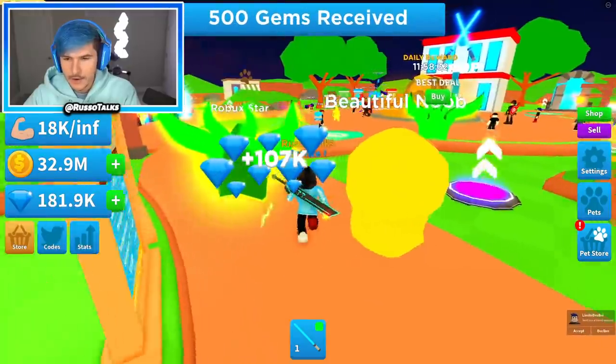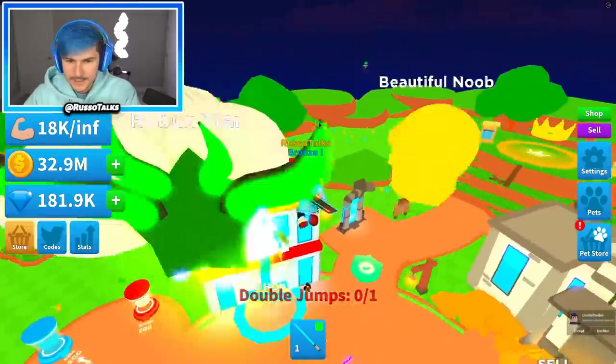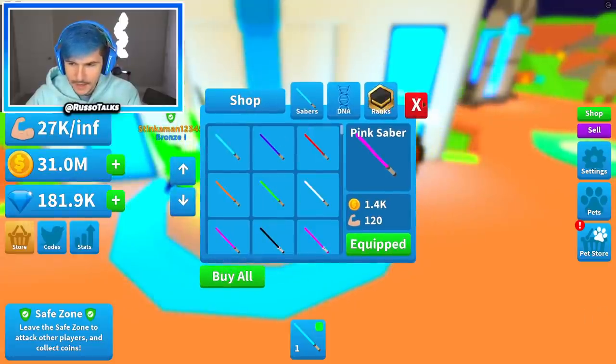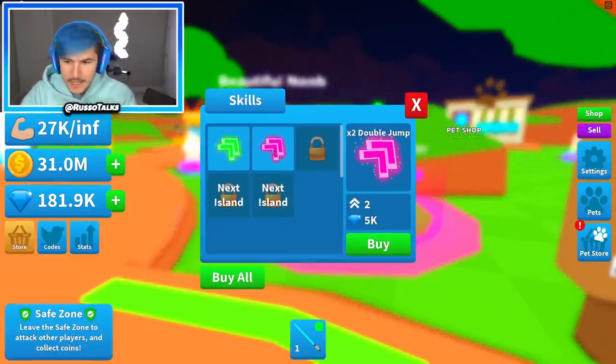Let's claim our hourly and claim our group award. Oh, there's also leaderboards — we'll come back to that. Let's go ahead and see what we can buy now. I think we can buy all the Sabers — buy all, yep. So we have the best Saber in this area. Now we just have to jump up but we need double jumps, and in order to do that it costs gems.